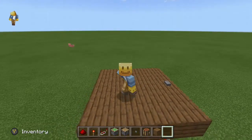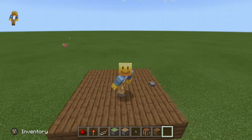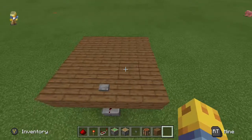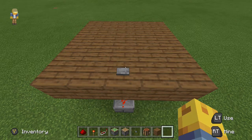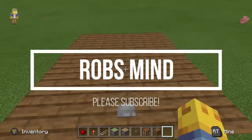Hello everybody and welcome to another Minecraft video brought to you by Rob's Mind. Today we are going to be building this ultra-fast block swapper for all editions of Minecraft. It is a super fast machine, and of course in console edition you can push furnaces or anvils, whatever you want.